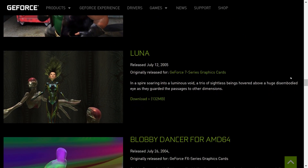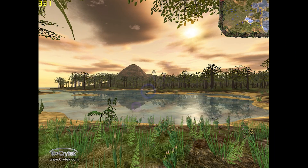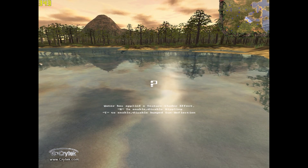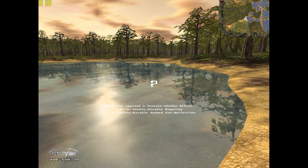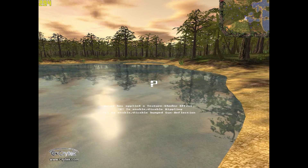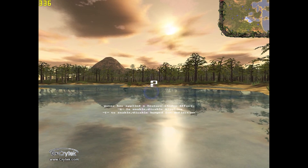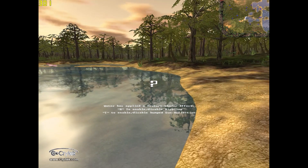There are also a couple of interesting points to cover, and that ties us into the first tech demo which isn't actually available from the Nvidia site — it is available through Guru3D though. This is X-Isle Dinosaur Island and it's more of a CryEngine showcase. I think it was originally shown off at E3 1999, and although it doesn't look like much today, this was a big deal 20 years ago.